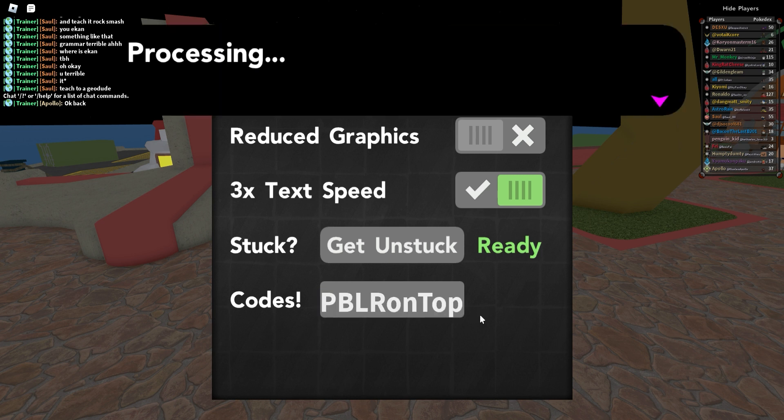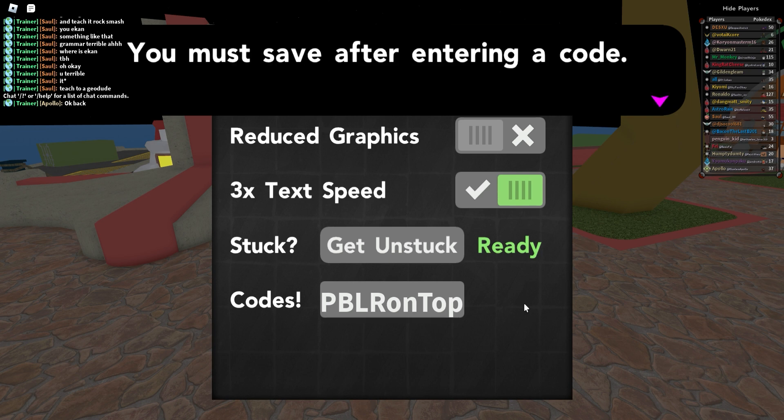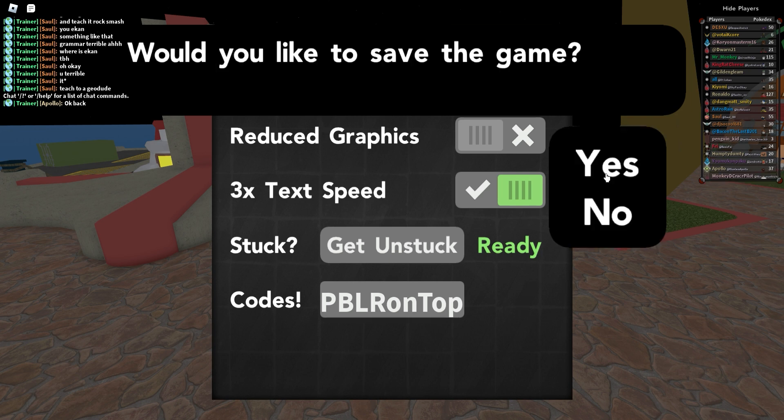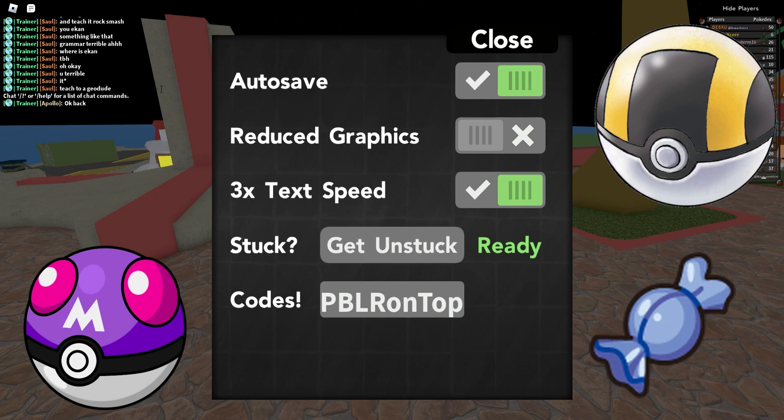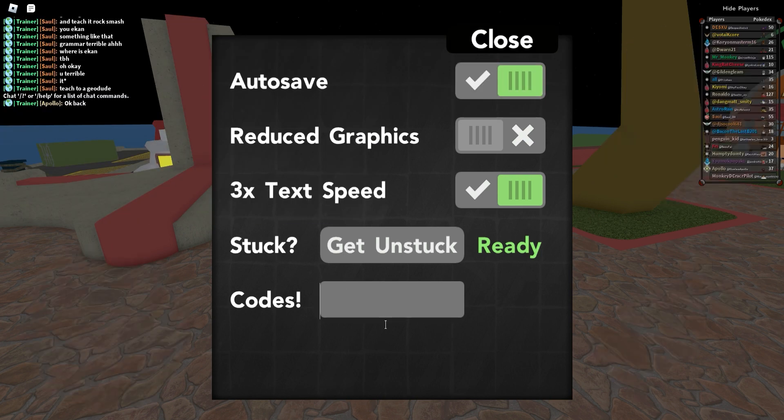This code expires in 14 days. The next code is 'pblr on top' — this code gives five ultra balls, seven max revives, three quick balls, five rare candies, and 15,000 Poké dollars. This one expires in four days.